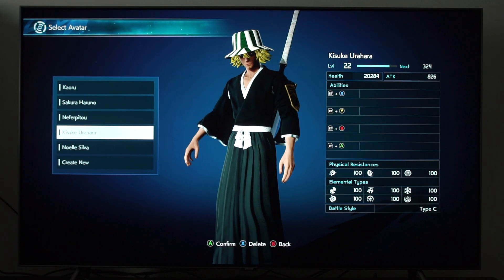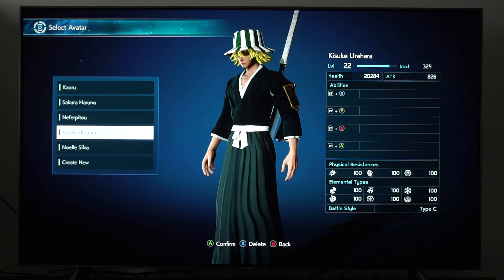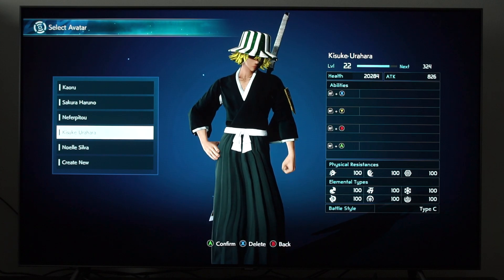What's going on guys, so here we are with some Jump Force, showing you guys some more of the Q8FN and what it looks like. Check out this Kisuke Urahara build, man. Looks absolutely crazy. A lot of detail I put into this character.